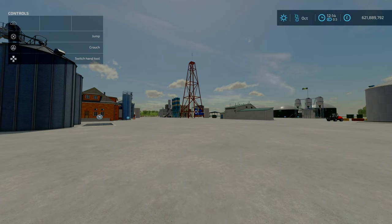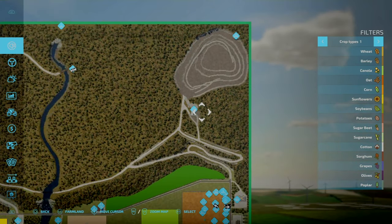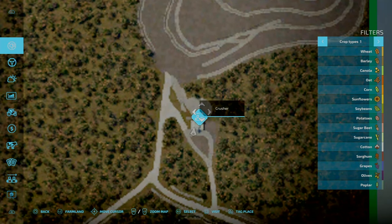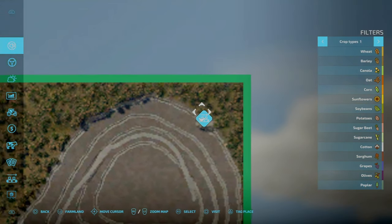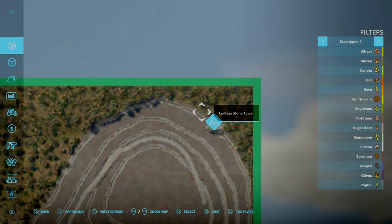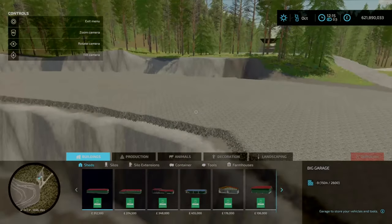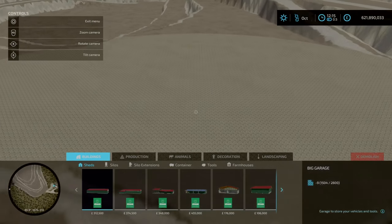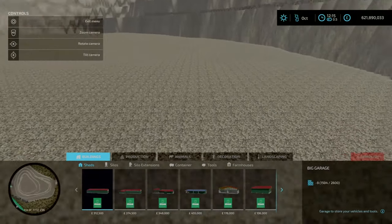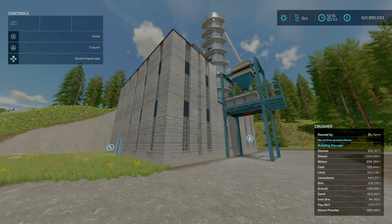I'm going to start off with the crusher, as that is very vital. Here we are at the crusher — this costs 500k to buy and you can find it just up north-east of the map, by the quarry. This requires stone, water, and diesel. You've got an endless supply of stone there — there are mountains of stone. You can use the Lizard Forest pickup, excavator, or any method you like to collect it.